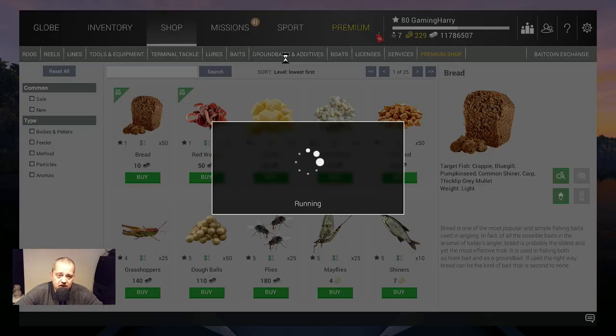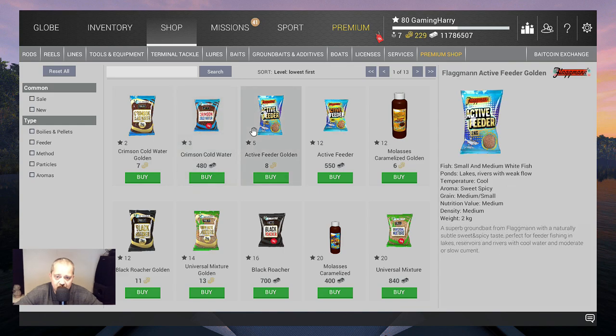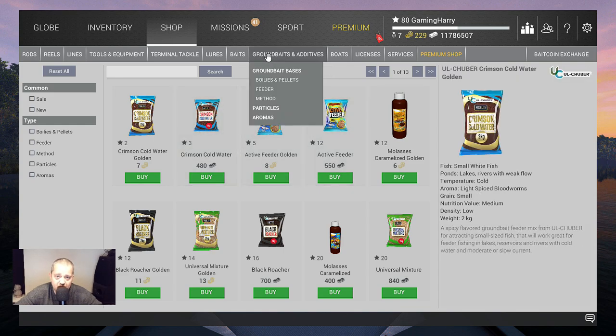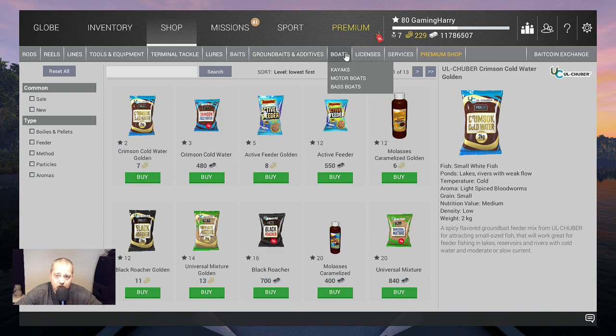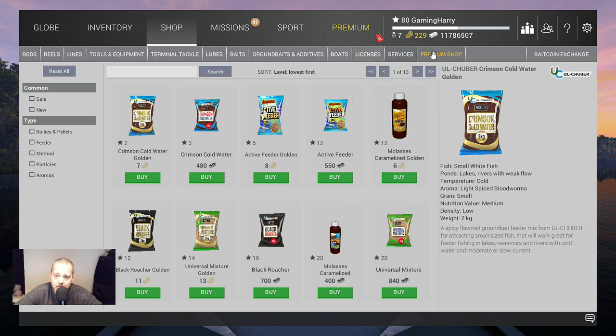Ground baits — not interesting for you guys, trust me, I would not use this when starting the game. Boats — not interesting for you guys, you cannot buy them yet. This next item is important, but that's something at level 5, not now. Then you have the premium and servers sections — not really interesting right now.